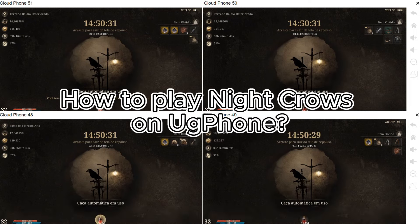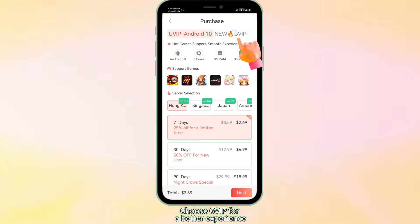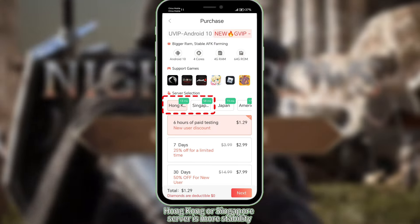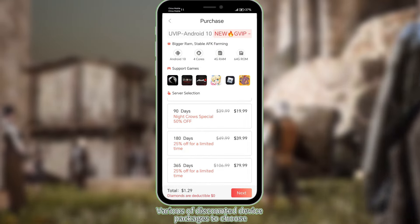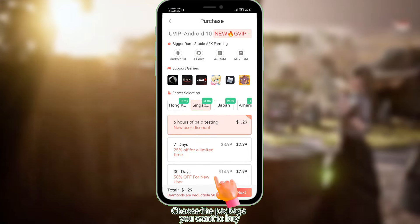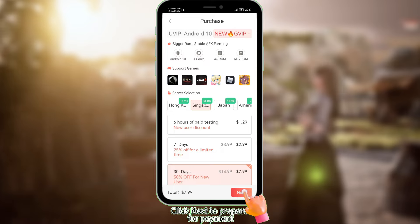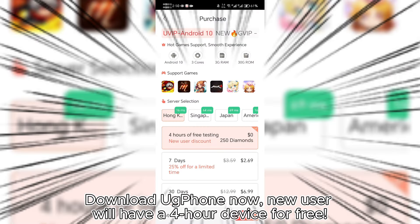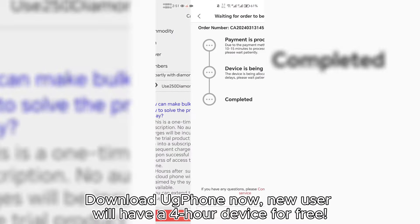How to play Night Crows on UG Phone. Download UG Phone now — new users will have a 4-hour device for free.